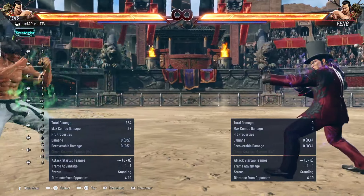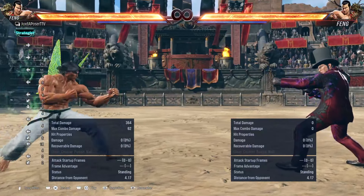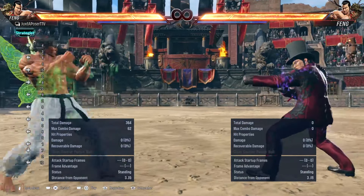So you can either run in or do these short dashes. For both, I first recommend just doing nothing, to gauge your opponent. Don't commit to anything big so you don't get hit or punished for doing something bad.